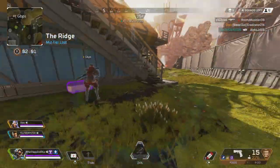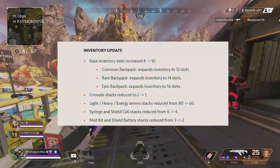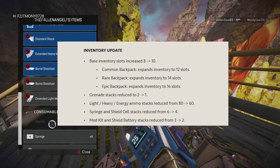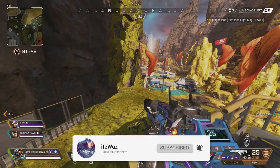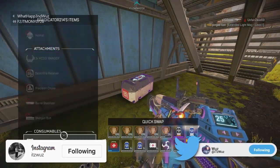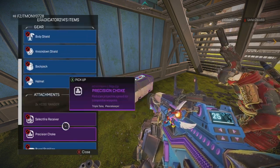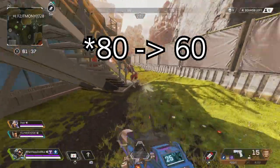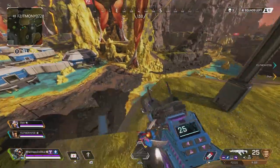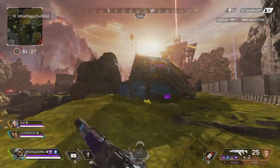The base inventory goes from 8 to 10, the common backpack goes to 12, the rare backpack goes to 14, and the epic backpack goes to 16 — that's white, blue, and purple. The grenade stack size goes from 2 to 1. Light, heavy, and energy ammo goes from 8 to 20 — that is a big difference. Syringes and shield cells go from 6 to 4, and med kits and shield batteries go from 3 to 2.